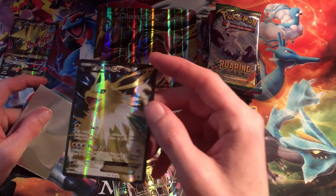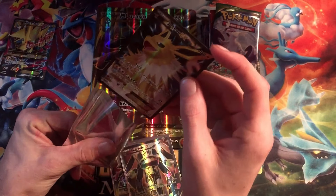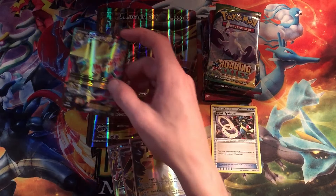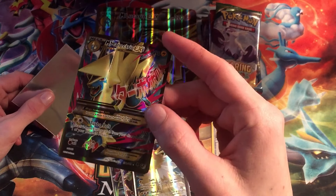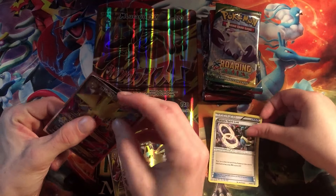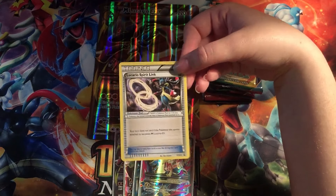Next up is the Jolteon — probably my second favorite Eeveelution, next to Umbreon of course. Number 3 in the back. And finally, we've got the Mega Manectric full art EX. Another very nice card. Number 4. Done. There is also this Lucario Spirit Link hidden behind a booster pack — I didn't even know it was going to be in there. That's for the TCG, so you can make Lucario Mega Evolve. And look at this full art Jumbo card — very, very nice. Love adding Jumbo cards to the collection, especially Megas. They're so cool.